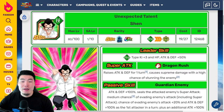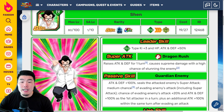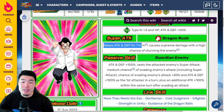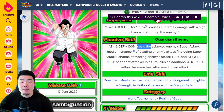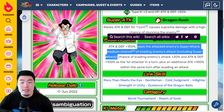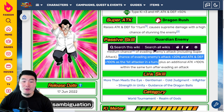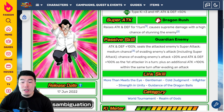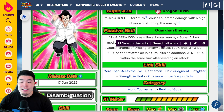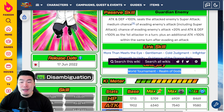And lastly, we have Tech Shen from the Dragon Ball Saga banner. His Leader Skill is Tech Types, Ki plus 3, HP, Attack, and Defense plus 50%. Super Attack raises Attack and Defense for one turn, causes Supreme Damage with a high chance of stunning the enemy. Passive is Attack and Defense plus 100%, seals the enemy's Super Attack, medium chance of evading enemy's attacks including Super Attacks, chance of evading enemy's attack plus 20%, and Attack and Defense plus 100% as the first attacker in the turn — so essentially 50% chance to dodge as the first attacker, plus an additional Attack plus 100% within the same turn after evading. Links are More Than Meets the Eye, Gentleman, Cold Judgment, Infighter, Strength and Unity, and Guidance of the Dragon Balls. Categories are World Tournament and Realm of Gods.